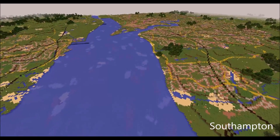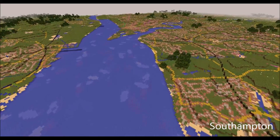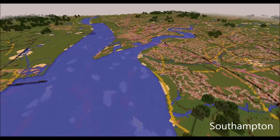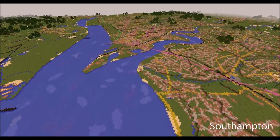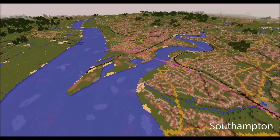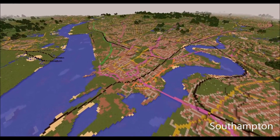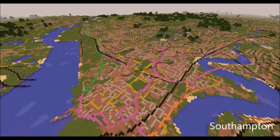The map was primarily tested and developed just using Southampton, which contains all of the different features found across the country except the sharp peaks of the Grampians and Snowdonia. It is also the home of Ordnance Survey headquarters where we originally created the map.